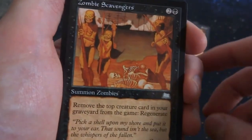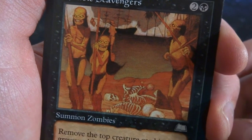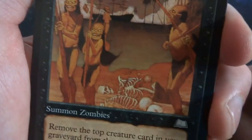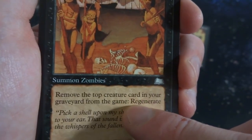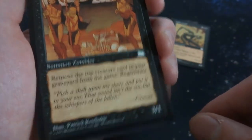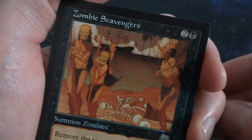Got Zombie Scavengers. 2 and a black. Looks like zombies that use some sort of bow and arrow, or maybe they're wearing masks. There's definitely skeletons right there. Summon Zombies. It's a 3-1. Remove the top creature card in your graveyard from the game to regenerate. So you have a creature in your graveyard, you can remove it — like they eat it — and it regenerates. By Patrick Kokijo. Very cool.